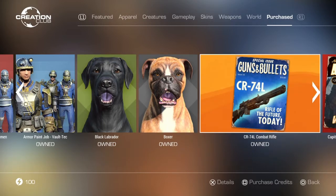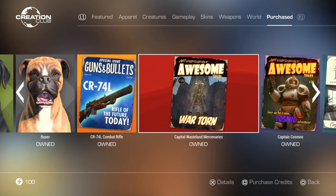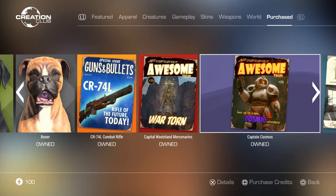Then we have the CR74L Combat Rifle and Capital Wasteland Mercenaries, two of the new creations from the latest Creation Club update. The CR74L Combat Rifle can be found at vendors across the Commonwealth and NPCs can be spawned with it too. Capital Wasteland Mercenaries is pretty much a remaster of part of the Fallout 3 map — the GNR Plaza — brought into Fallout 4. It's one of the biggest additions, and probably the closest thing to actual DLC we've gotten from the Creation Club.